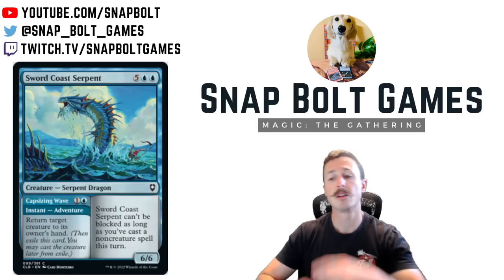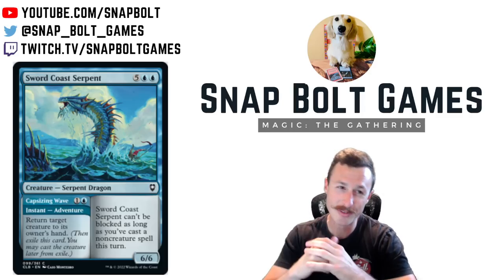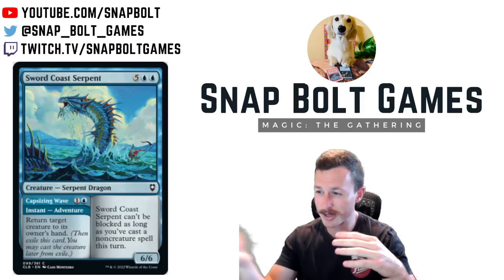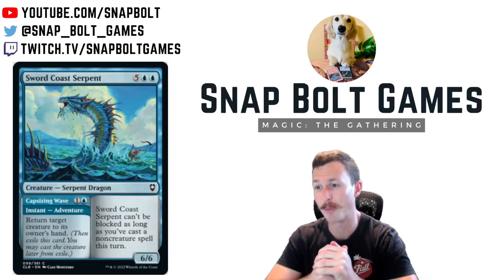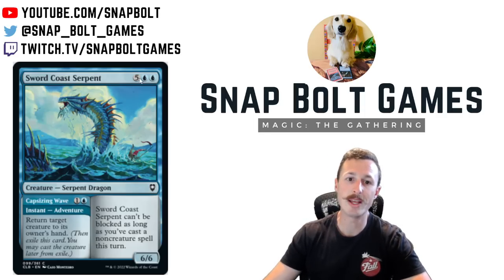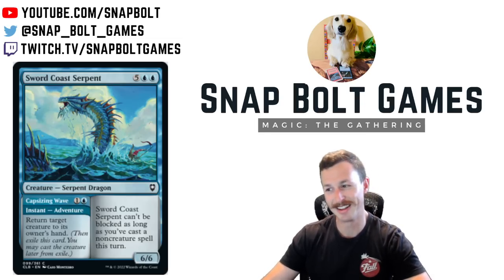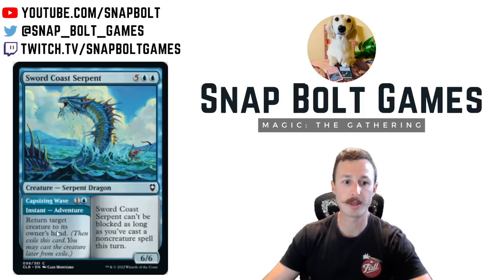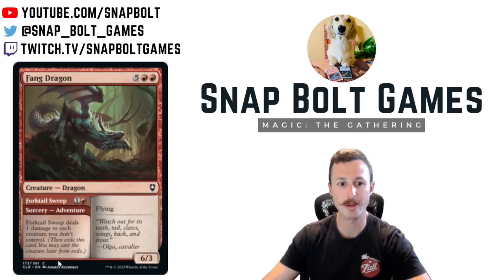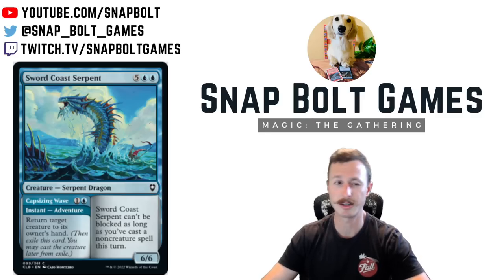The reason I'm most excited about these two specifically is I have a five-color cascade brew in mind. A lot of the cascade cards are legal in Pauper, and you cascade down to three drops — so you can play any three drops you want, but you'll never hit these expensive seven mana cards on your cascaders. You get early interaction with Capsizing Wave as a bounce spell to buy time, Forktail Sweep as a wrath, and you can always cascade into a powerful three drop. Imagine bringing in Dust to Dust post-board — every time you cascade, you hit it. Pretty nice.